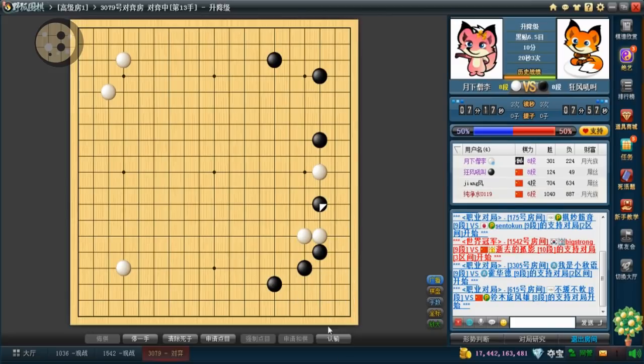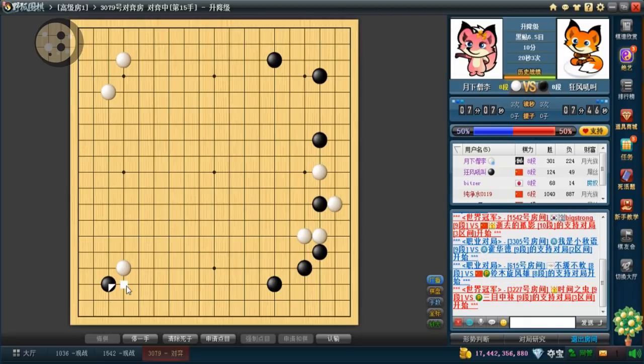He attached under, so now I can play elsewhere. I'll just invade. If you're not sure where to play, you can always invade the 3-3 — well, that's not entirely true, you can't just invade 3-3 in any situation, but when it's sufficiently empty it's like your go-to opening move. I assume he will block on top.